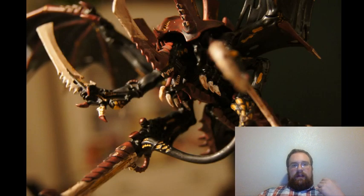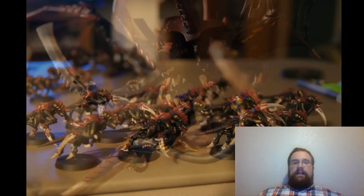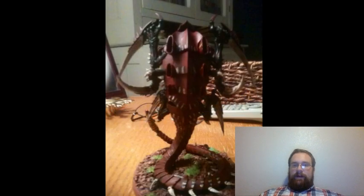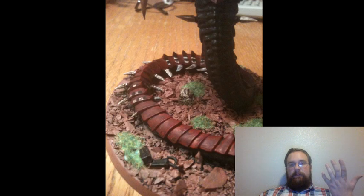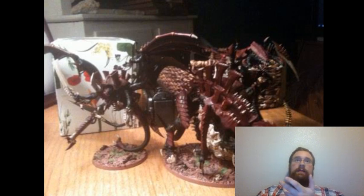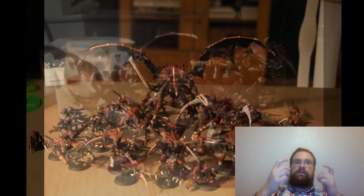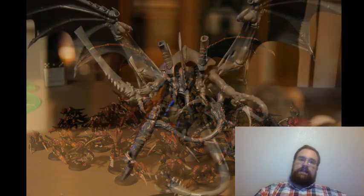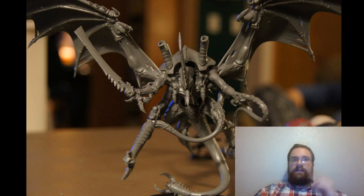The Iconward's stat line is unchanged but his banner got buffed. He now gives a 6+ Feel No Pain to infantry and bikers. It doesn't stack between multiple Iconwards. He can also re-roll failed morale within six inches. His Beastial Devotion ability lets Aberrants re-roll ones on their Beastial Vigour rolls, making one of our toughest units even tougher. He's also one of our cheapest HQ choices, but keep in mind you can only have one per detachment.